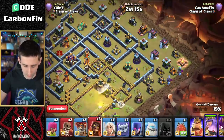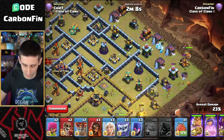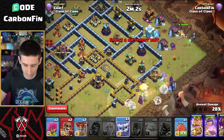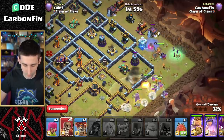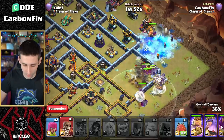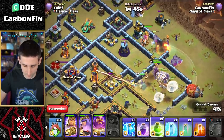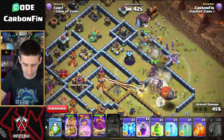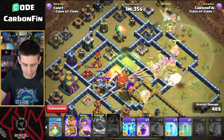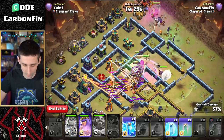The Queen and defending RC are dead - great. We drop a healer, some Yetis, a Super Wizard, an Ice Golem, a King, Witches, more healers, and some balloons. A Super Wall Breaker goes for an unexpected wall - but then we get it going. We have a blimp to go across the base. We try to keep everything alive but the blimp doesn't pop - oh no, we didn't pop the blimp. We drop a poison spell.